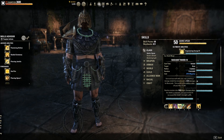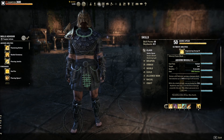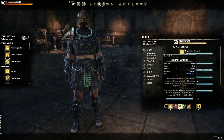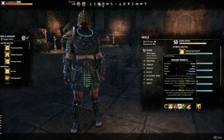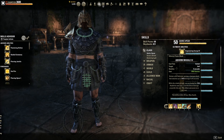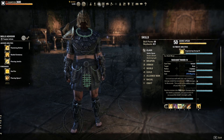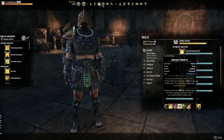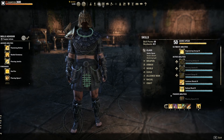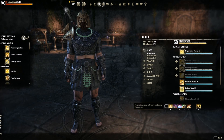Something else a lot of people aren't running: Absorb Missile, a stamina-based shield that also scales off max health. On a Templar you have two ways to cast a shield — one sword-and-shield ability and Radiant Ward — so you pair two resources together with a high magicka, stamina, and health pool. If your magicka is low you cast one, if your stamina is low you cast the other. It's a really fun active playstyle — constantly managing resources, buffs, and debuffs to keep yourself alive.